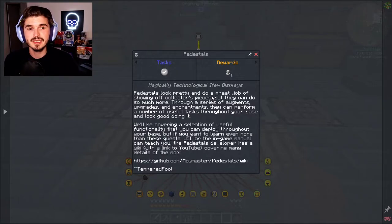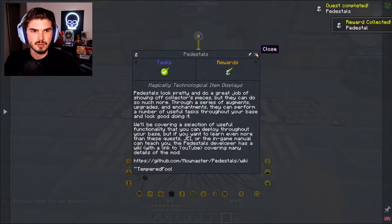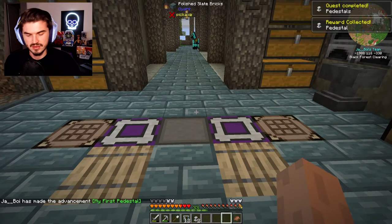Pedestals look pretty and do a great job of showing off collector's pieces, but they can do much, much more. Through a series of augments, upgrades, and enchantments, they can perform a number of useful tasks throughout your base and look good doing it. We'll be covering a selection of useful functionality you can deploy throughout your base, but if you want to learn even more, JEI or in-game manuals can teach you the Pedestals. The developer does have a wiki as well. We're going to grab the pedestals and get the first one off the list.